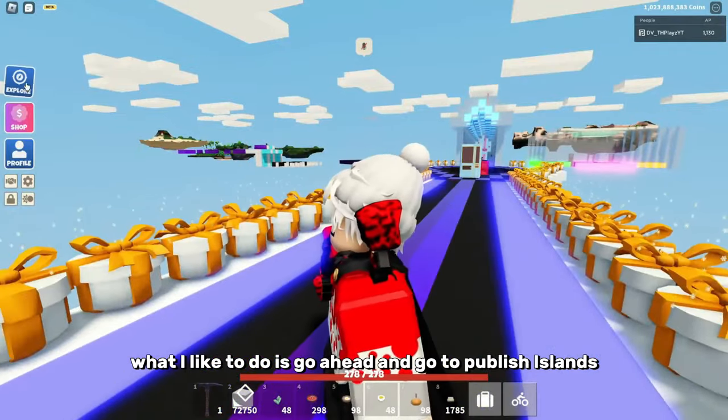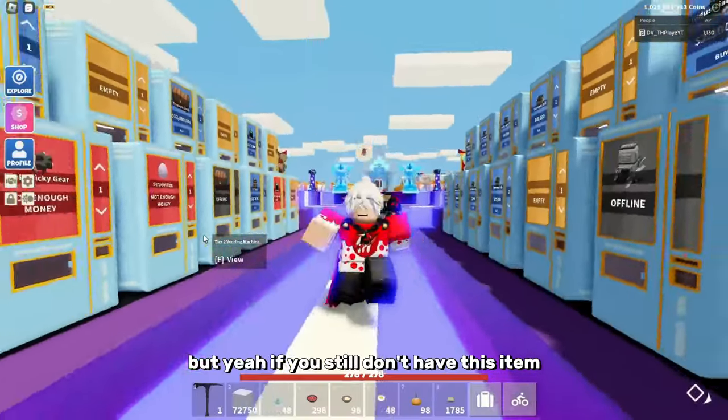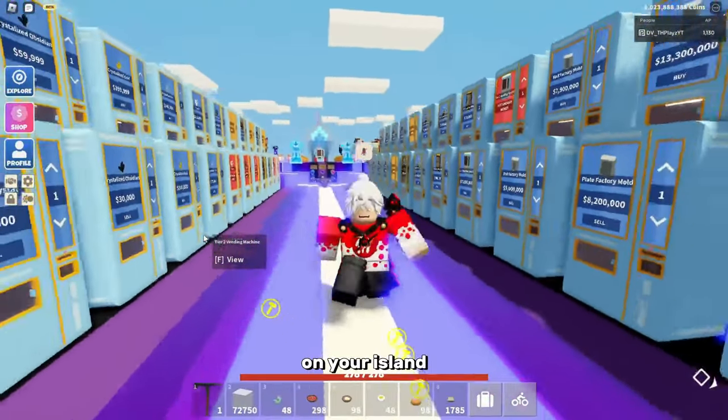What I like to do is go to Published Islands and see what they're selling items for, then base my price around that. If you still don't have a certain item on your island, go ahead and watch this video to find out what that item is.